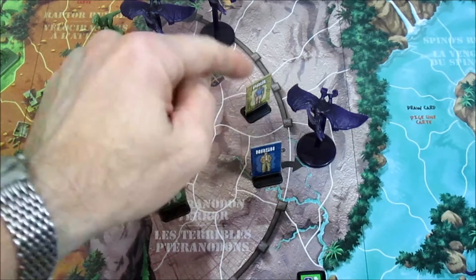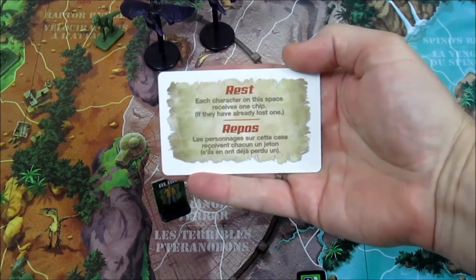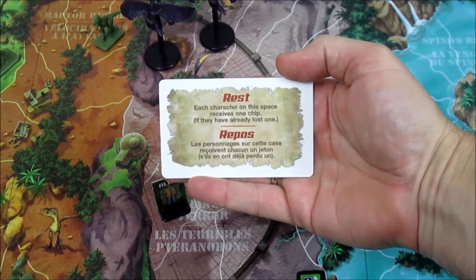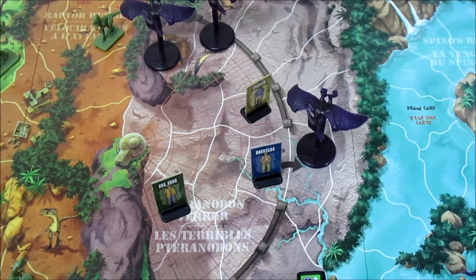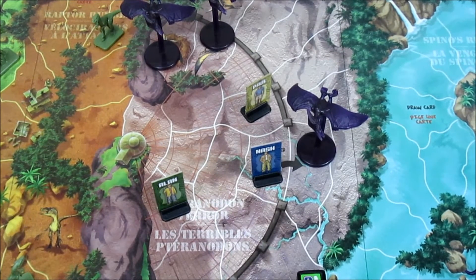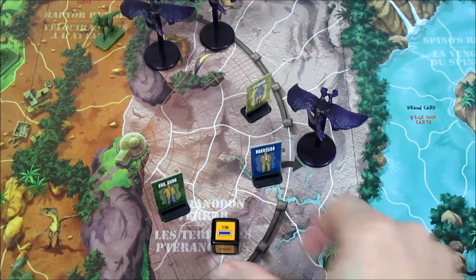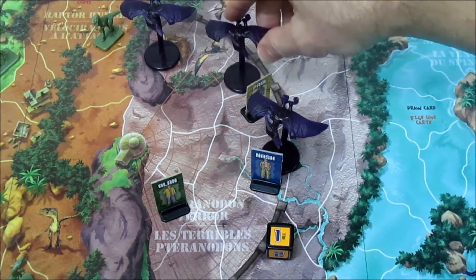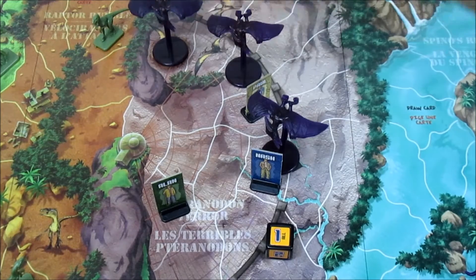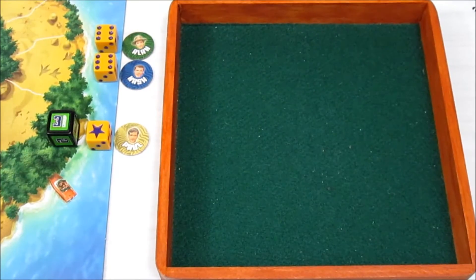Alan is going to stay back while Nash goes ahead to the draw-card space to draw a card. Nash gets 'Rest - each character on this space receives one chip.' They basically get a health point back, but Alan and Nash are both already fully healed so they don't need it. Up next is the dinosaur turn - one dinosaur moves right into Nash's space, and another continues hunting. We're going to have one battle - Nash being attacked by a pteranodon.